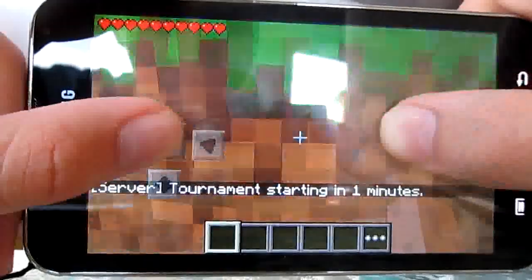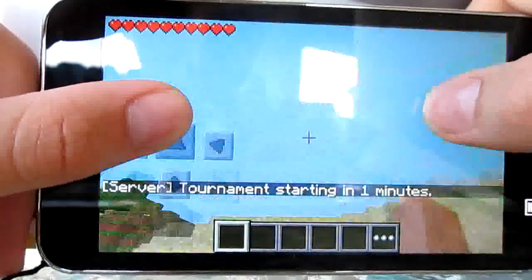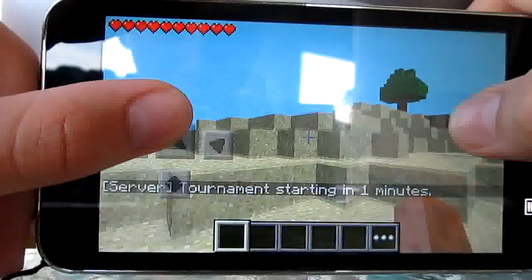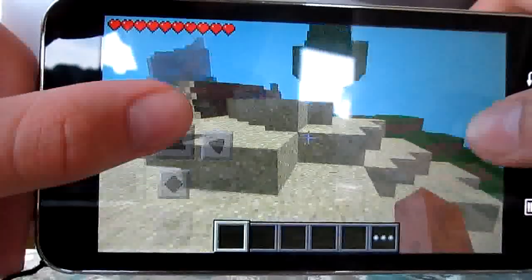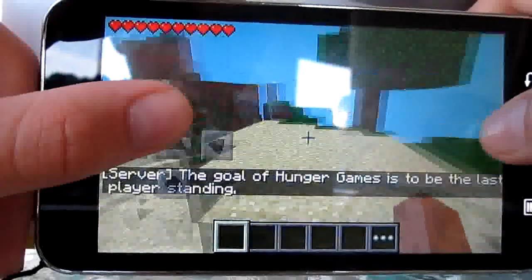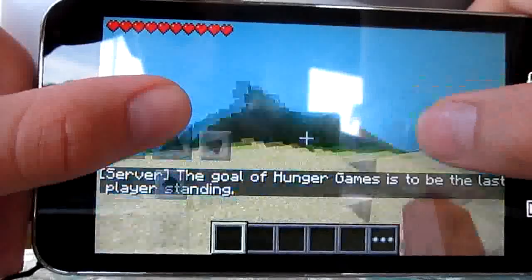One minute. Let's climb up this mountain here. We have a 256 by 256 map. It's a great map. There's not much water, but there's large deserts with great beautiful canyon pools and plenty of trees.